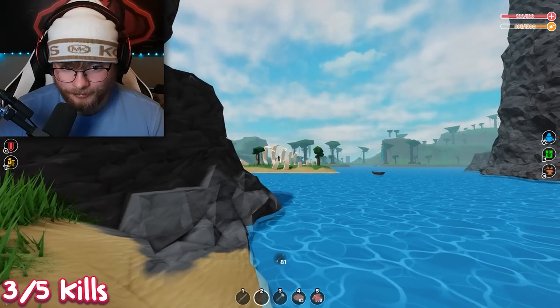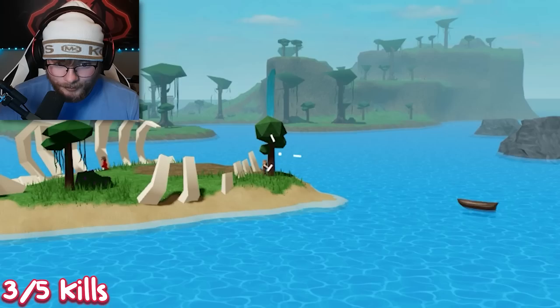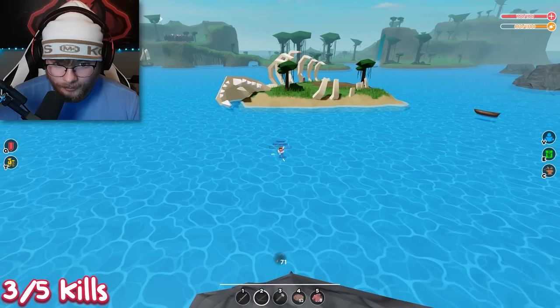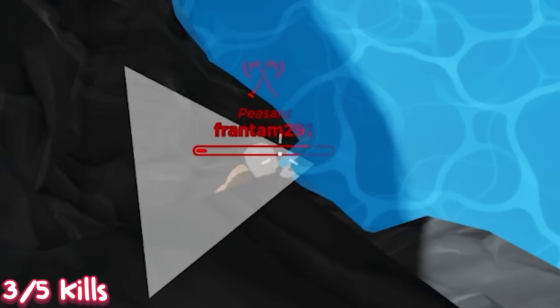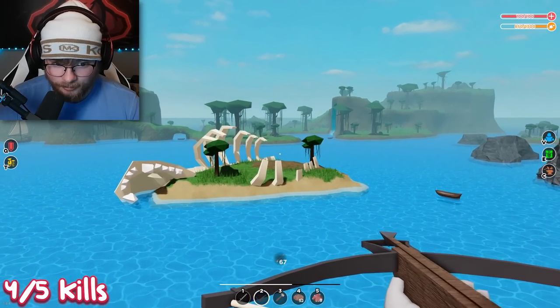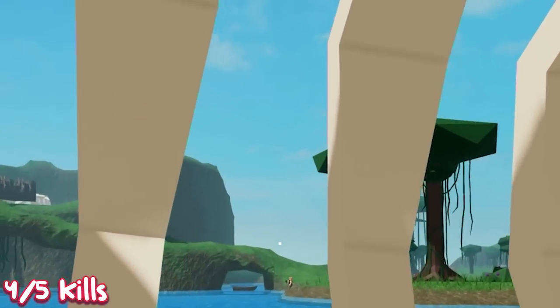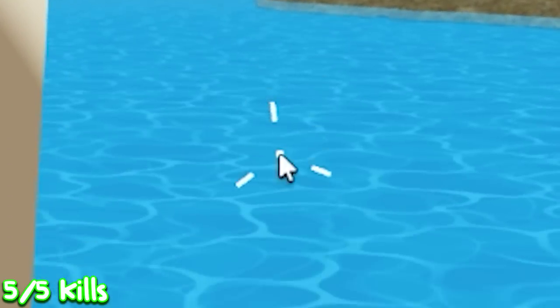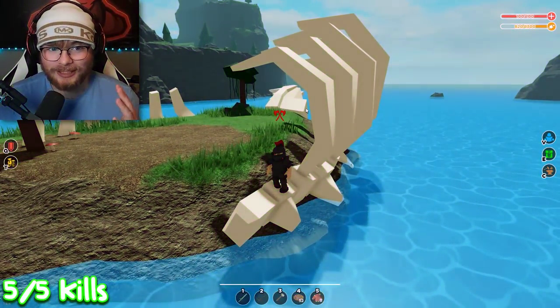I'm trying to get free kills off freshies so I don't have to kill people with good stuff. There's another guy behind you — you guys could be my last two kills. You're kill number four, and you could be kill number five. Oh there he is, he's running over to that kingdom — and he's dropped. He was pretty low. We got our five kills so we can officially spin the wheel again.